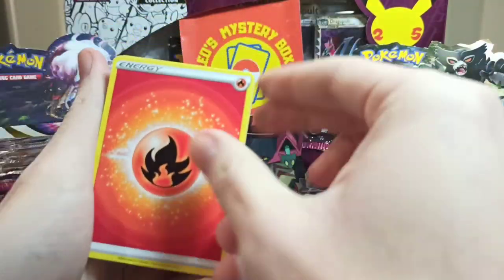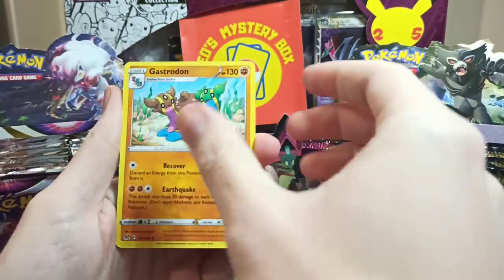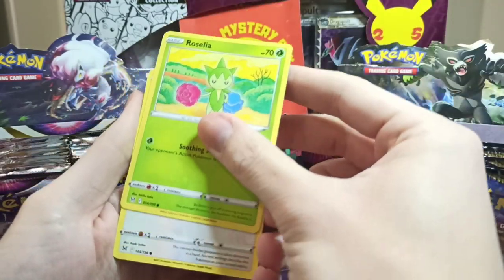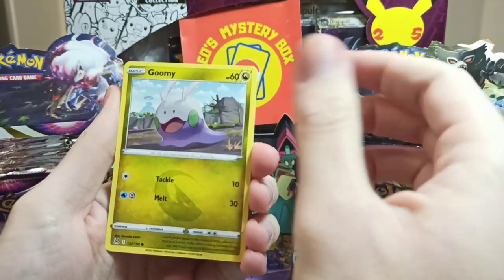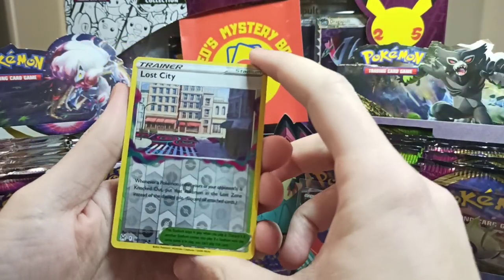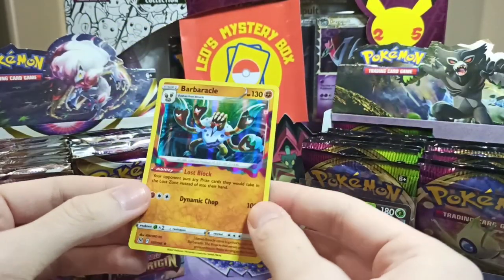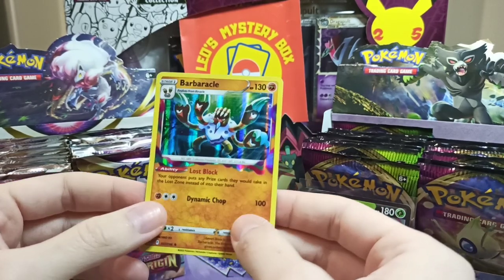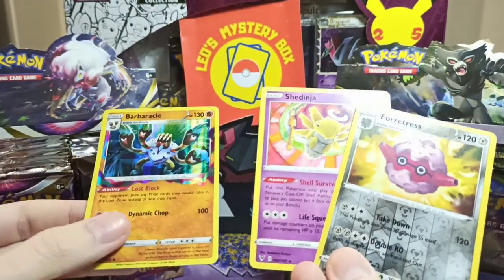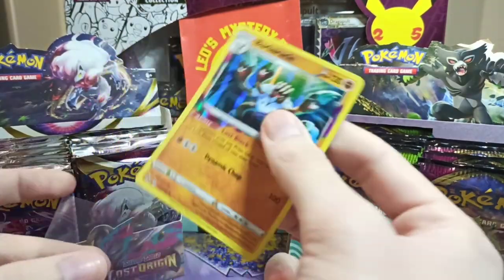This is the third booster of Lost Origin. Currently 1-1 between them. Fire Energy, Gift Energy, Gastrodon, Hunter, Snover, Roselia, Aipom, Gumi, Meditite. For the reverse we got an Uncommon Reverse, Lost City. And for the rare we got a Holo Rare, Barba Curl. I think probably Lost Origin gets the win, because between two rares with one reverse and a Holo Rare, I think I would still prefer the Holo Rare. Let me know if you agree, but I think Lost Origin got this round as well.